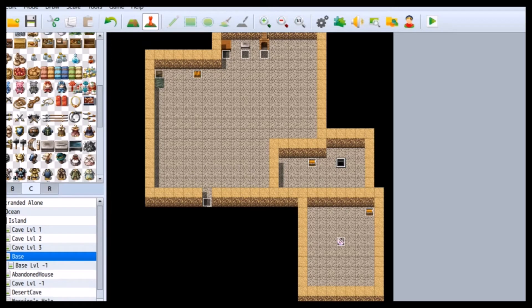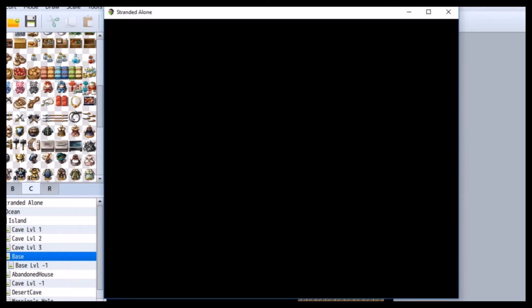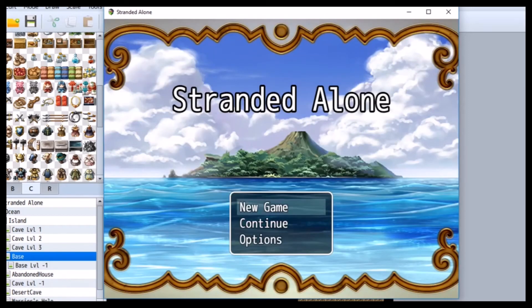Now if we go in, you're just gonna see the beginning area because I don't have any characters. Now we're gonna go in, start a new character. There's a little cutscene — nothing too big a deal. You're gonna get your character, name your character, and find out why you're stuck there. Now this isn't an open world map — you're just stuck on an island.